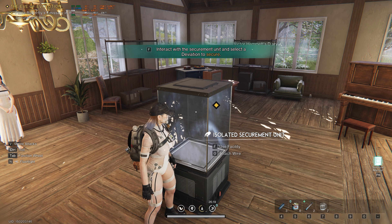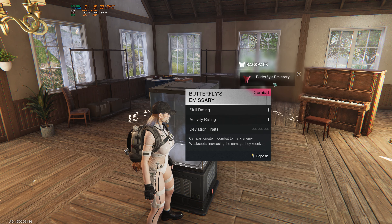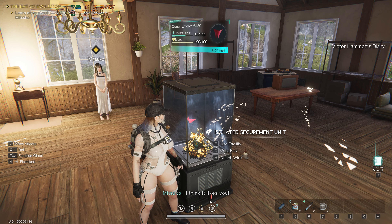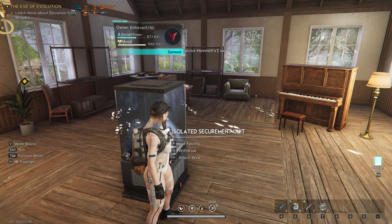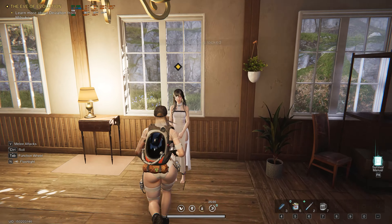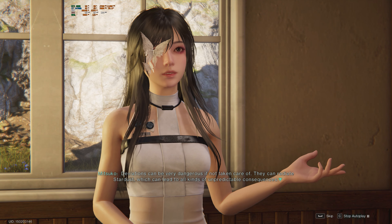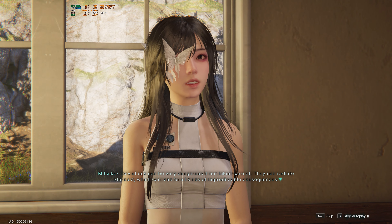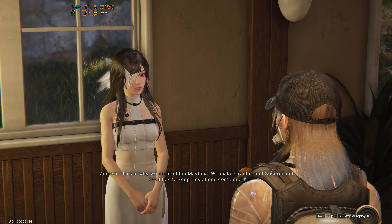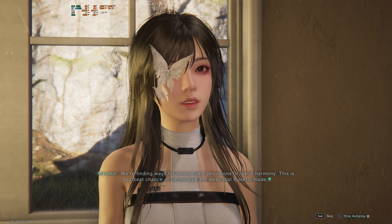So — use facility. Attach a wire. Building feature is locked. Use facility — butterfly emissary, deposit. Okay! Deviant power is increasing. Then we attach a wire now? Building feature locked. 'Deviations can be very dangerous if not taken care of — they can radiate Stardust, which can lead to all kinds of unpredictable consequences. This is why we created the Mayflies — we make cradles and securement units to keep deviations contained. We're finding ways for humans and deviations to live in harmony. This is our best chance of cleaning up Rosetta's mess.'